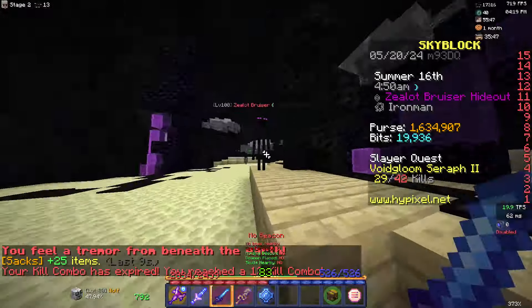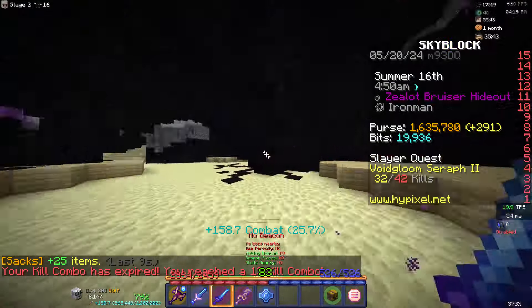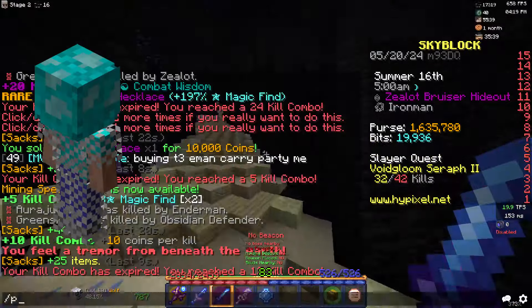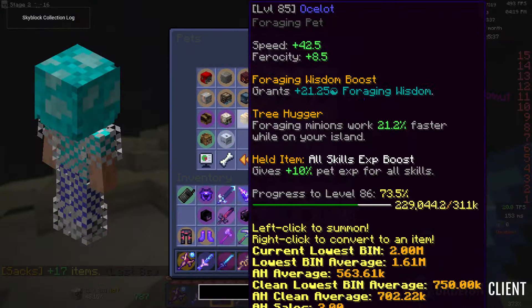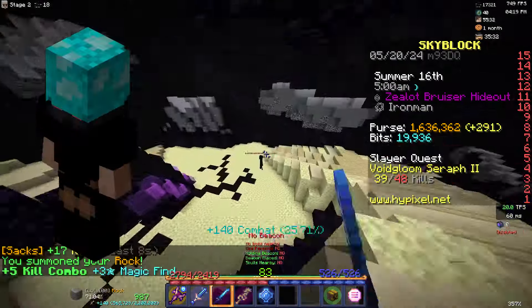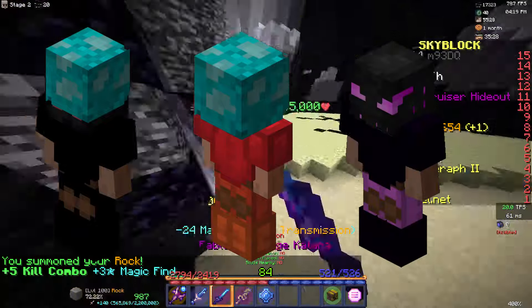The first thing I will go over is the gear that you need. I will start off with armor. The minimal armor required to complete AT2 is 3 quarters ender armor with a crystallized heart. This is what I am going to be using as the bare minimum. This boss is also possible with shadow assassin armor, necron's armor, and of course final destination armor if you have access to that.